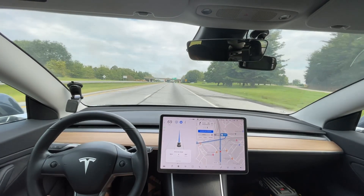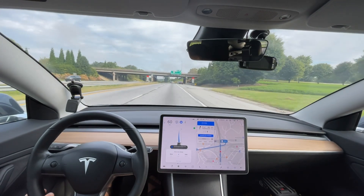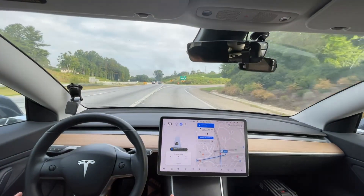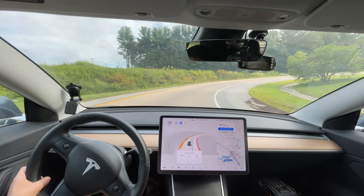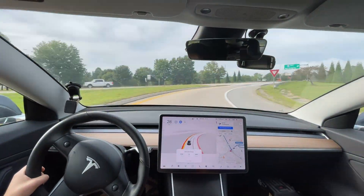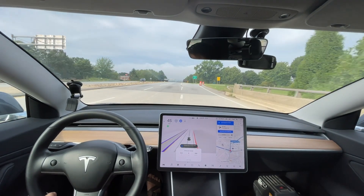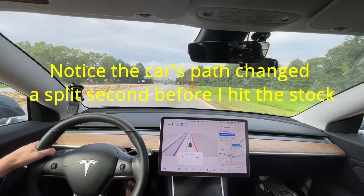We're getting off the highway here and we'll see how it handles these cars — it is braking rather aggressively. Good braking, could have slowed down a little bit sooner of course, but much better than previous times through here. There's a car behind me wanting to get on the highway. I'm pressing the accelerator just to give it a little bit more confidence because it was trying to slow down to let that car go by. There's a cyclist on the wrong side of the road.